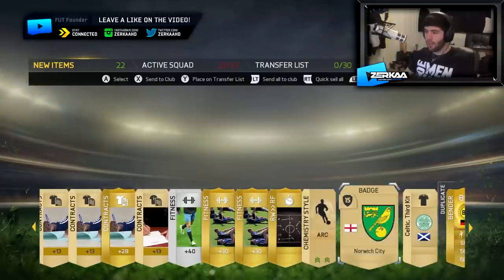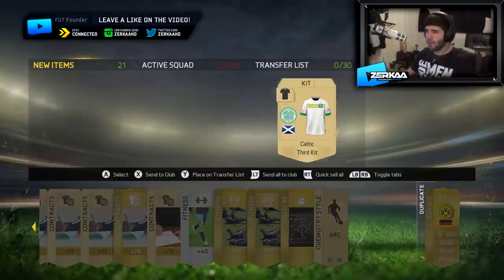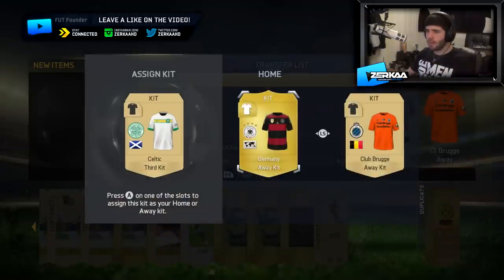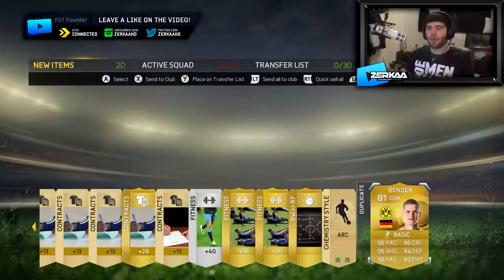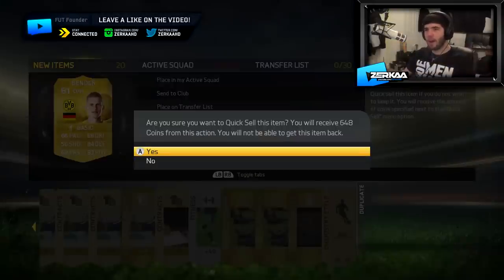We've got two squad fitnesses — that's always awesome. We actually now have a Norwich City badge, so there you go for any Norwich City fans. We have a Celtic kit, which is kind of half-decent — I might make it my home kit, I haven't had a white kit in a while. And then we got Bender again for some reason — EA just like giving us Bender all the time.